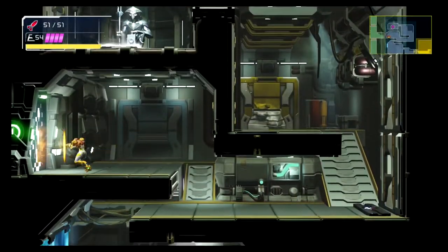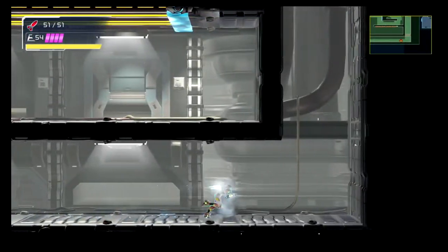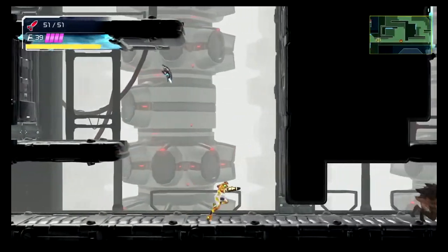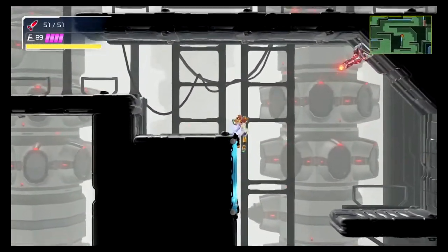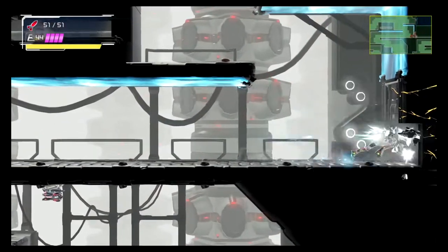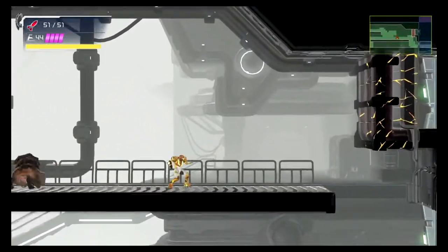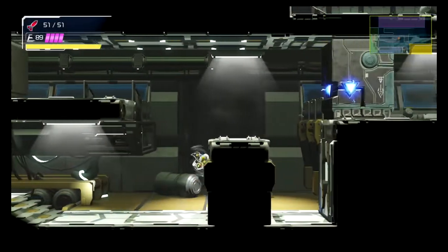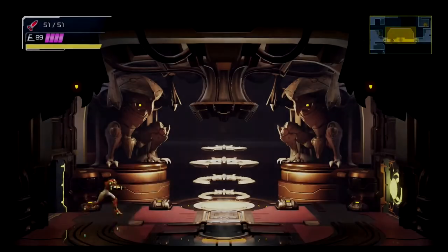That'll put you on the right path. You could jump from side to side on the walls if you really want to — just find it quicker to do this, plus it looks cool. Just climb to the top and you're going to be going out the right, but you're going to blast through this wall. Jump to clear that. You're going to have to take care of that guy. Now you could just drop down — just drop down, go to the right, and go through that door. Another save — what do you think we're going to do? Quick save.